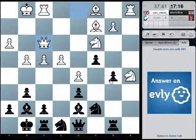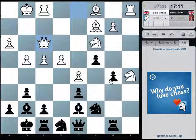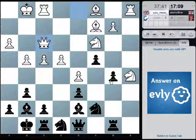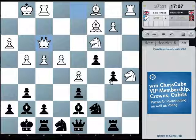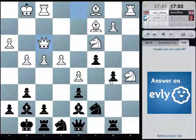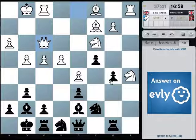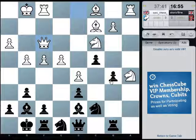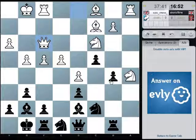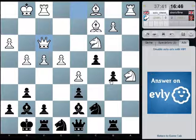I think I'll go queen c8. It's taking the queen off those handy dark squares, but I could get the queen right out of there — but I don't really want to do that. I mean, I could put it on h4, but I don't think it does very much on h4.